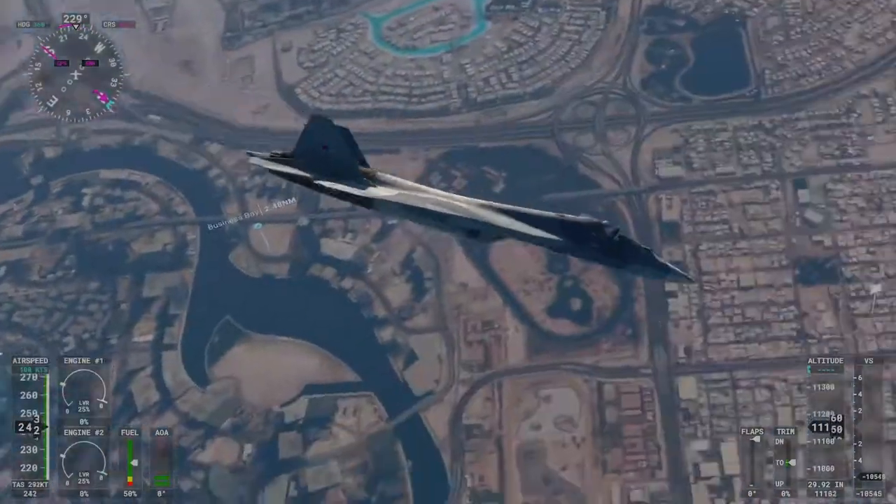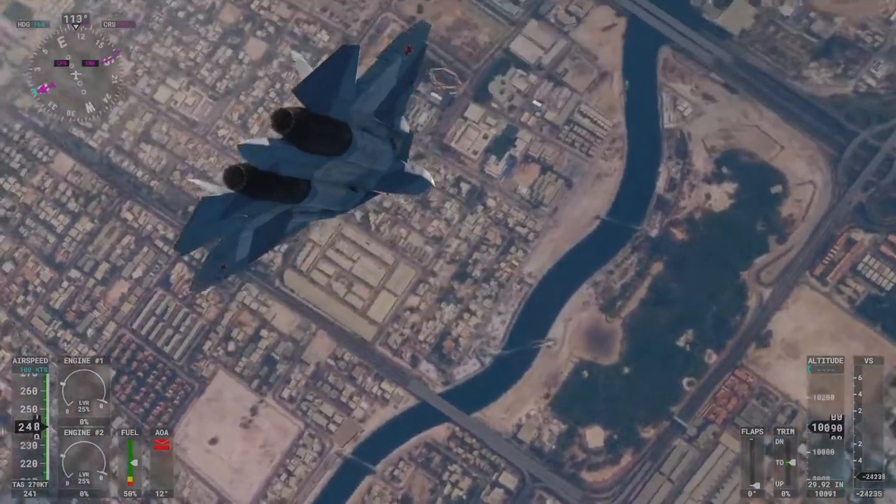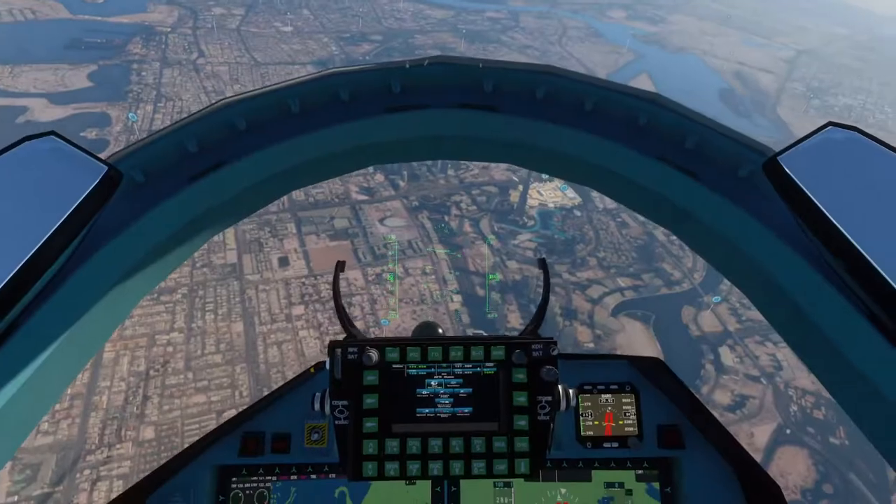Emirates Center, Charlie Yankee 57 Mike, 11,500 feet. Charlie Yankee 57 Mike, Emirates Center, altimeter 29 decimal 8-0, continue as planned.